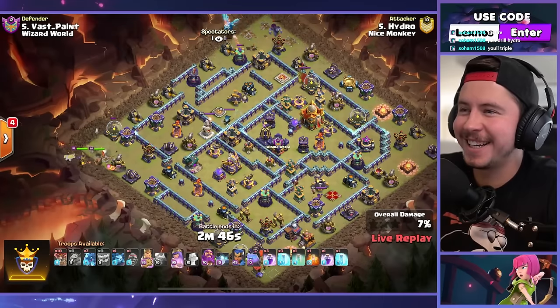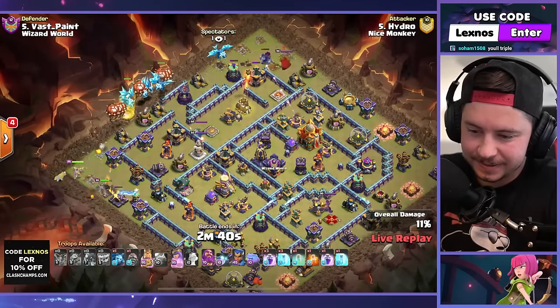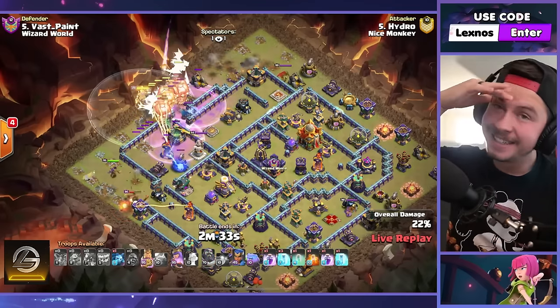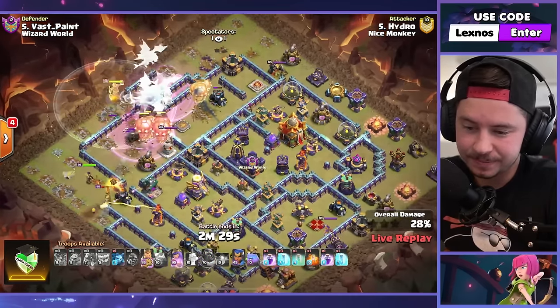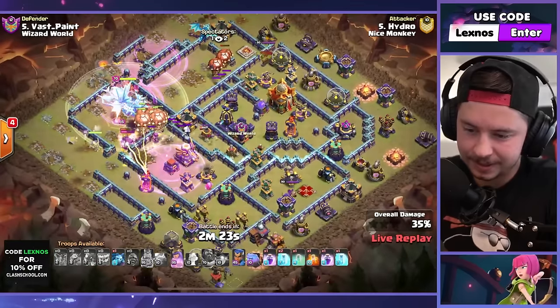Dude, he forgot to bring a blimp — what a gamer. He only has a battle drill. Uh-oh, you better not one-star, bro. E-drags from the top left side with the battle drill. Oh no, early warden ability. Rage, rage — king, queen doing okay. No blimp for the town hall, no e-drags pathing to it either. This is so scary.